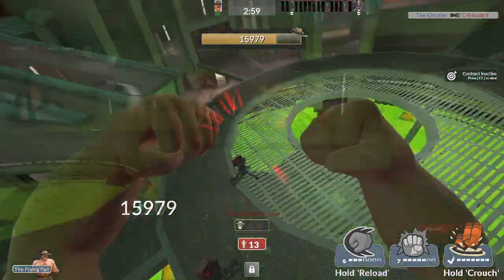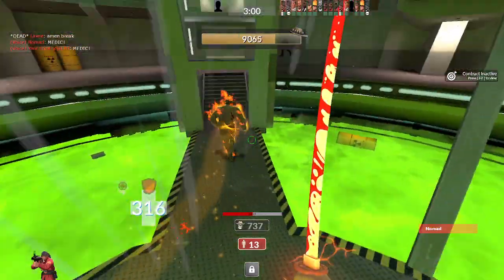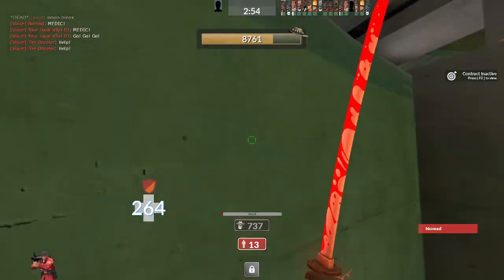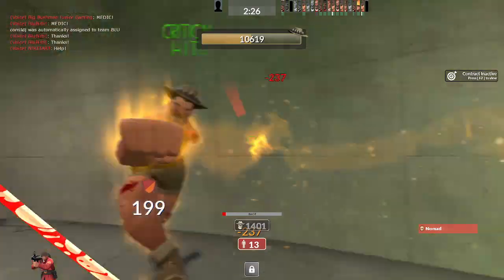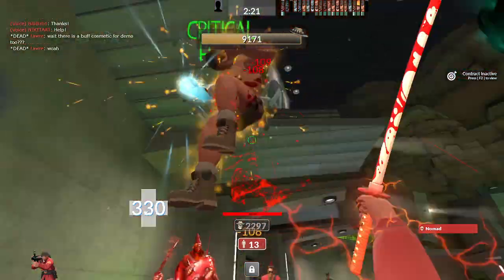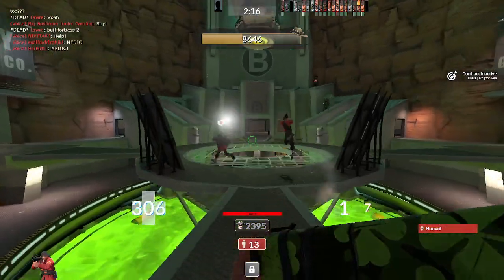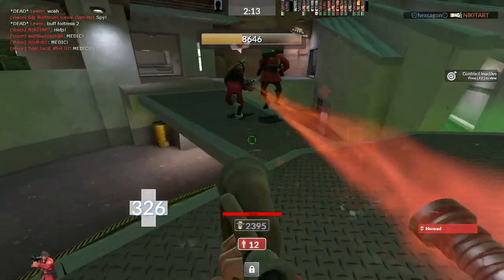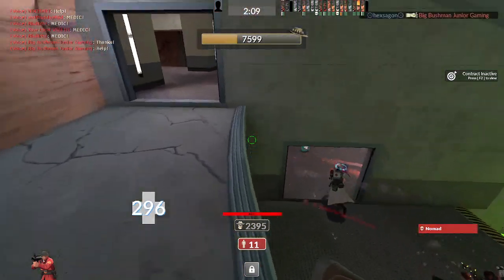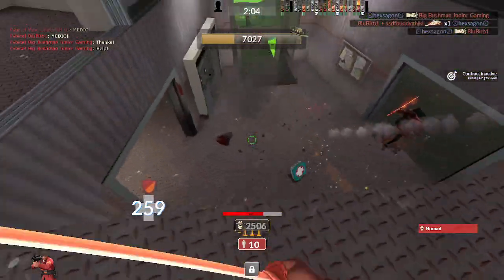Soldier Knight is a strategy where you pair the Half-Zatoichi and the Battalion's Backup, and you just hit Saxton as much as you can and activate the backup when available. This strategy is really fun and addicting — you can get massive damage against Hale, and the Zatoichi does pretty good knockback, so Hale can't do much against a Soldier doing this. It's effective in small cramped areas. The downside is you don't have much mobility — unless you want to rocket jump, you have to damage yourself, and you don't want to do that as a Soldier Knight. You die in two punches unless you have a banner up, and if you miss a hit, you're basically dead.